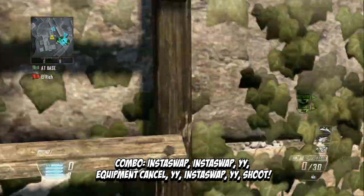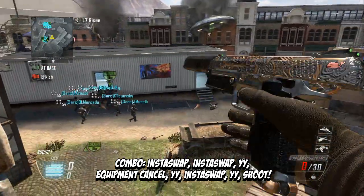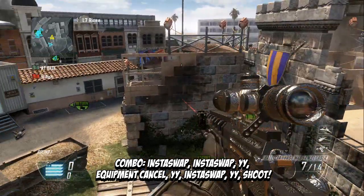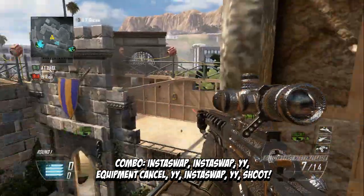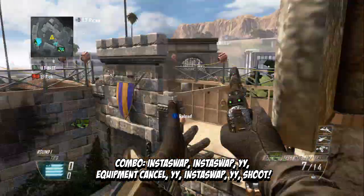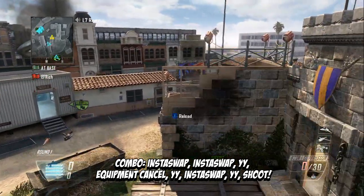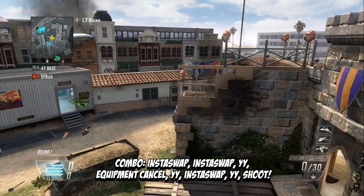There you go — pretty simple, not that hard. If you're a beginner this might be tricky, but for those who stick around you guys know the drill. So: swap left or right — my bad — swap, swap, then YY to the left with your B23Rs, NSL to the left, and then Semtex cancel, YY, swap again, and then YY shoot with the Ballista.